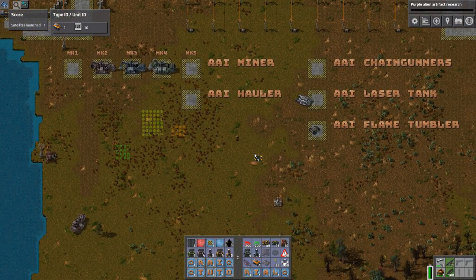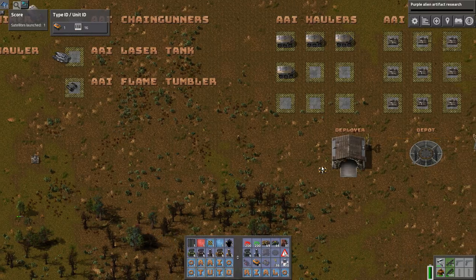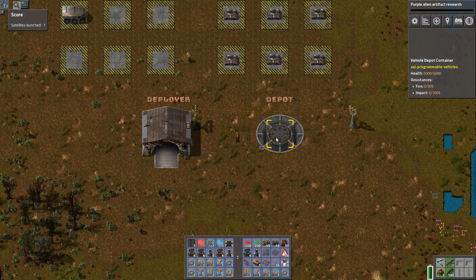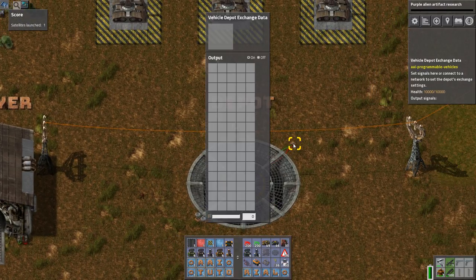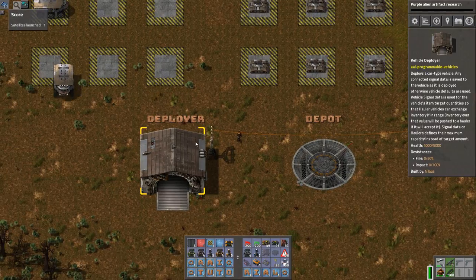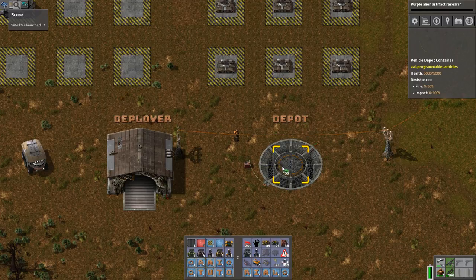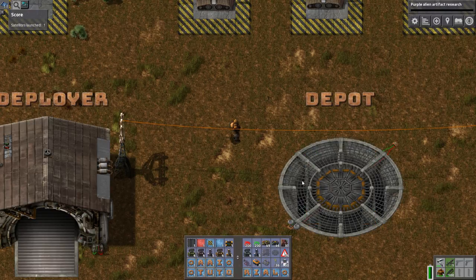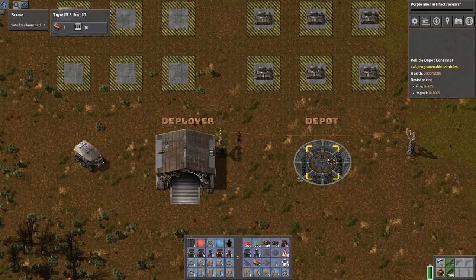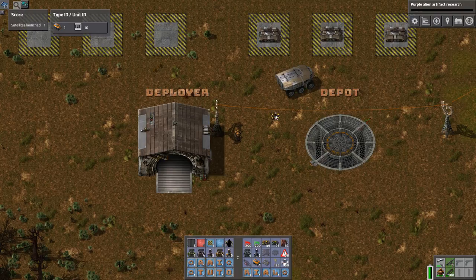I'll show the last part: the two additional buildings in this mod. We have the depot. The depot is a huge inventory. Basically what it can do — it takes an input here. It actually has two inputs — very important to note. This input is the vehicle depot exchange data, which signifies what this depot will accept. The other one is a standard input where you can drag items in like a normal chest. But nothing will happen yet.